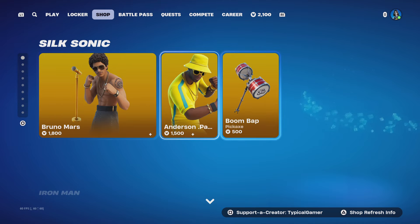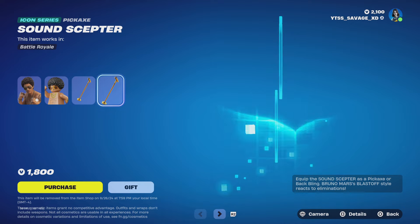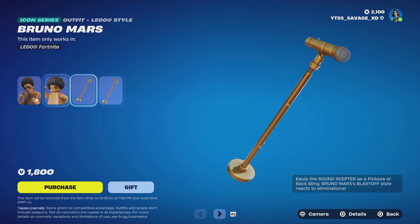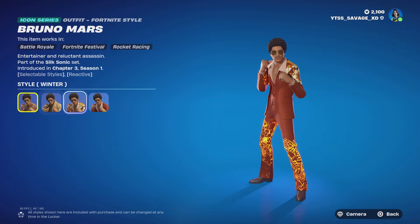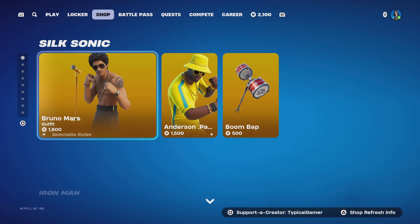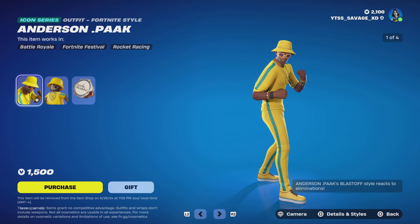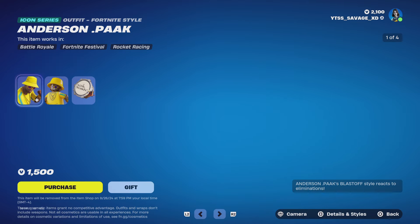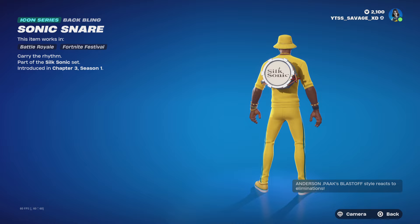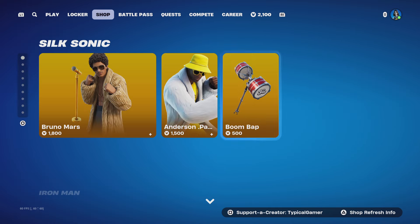Next one is Bruno Mars — it's also back. With Bruno Mars, you get the Bruno Mars skin, the Sound Scepter backbling, and the Sound Scepter pickaxe. Bruno Mars has four styles: Tycoon style, Blast Off style, Winter style, and regular Bruno Mars with no shirt. You can also get Anderson Paak, which comes with Tycoon style, Blast Off style, Winter style, and Anderson Paak style. He comes with a backbling called the Sonic Snare, no styles, and his Boom Bap pickaxe with no styles as well.